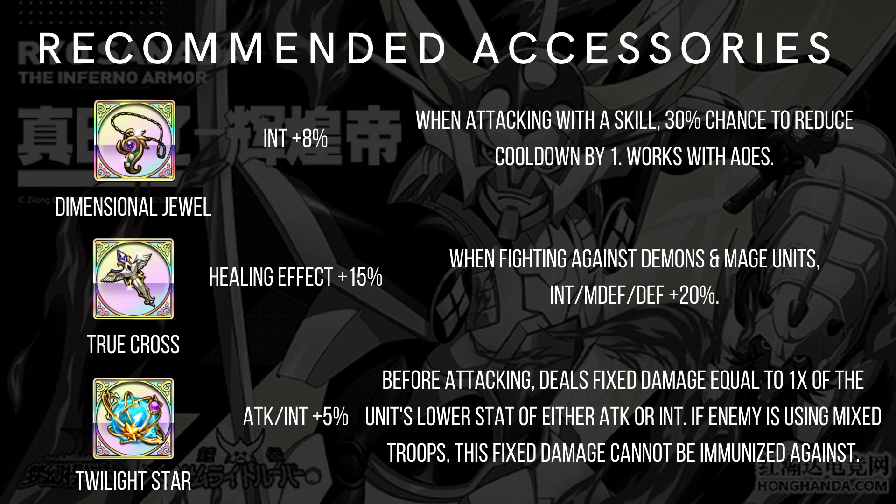Recommended accessories: Dimensional Jewel is one of the best accessories for Kayura specifically, since she has very low cooldown with her strong attacks. True Cross is also excellent — for either assassin or holy class it increases her healing effect, and when fighting against demon and mage units, magic defense and defense plus 20%. This helps you one-shot mages much easier, even if they have Sorceress, and helps against demon units like Bozel. The downside is you won't get any INT from it.